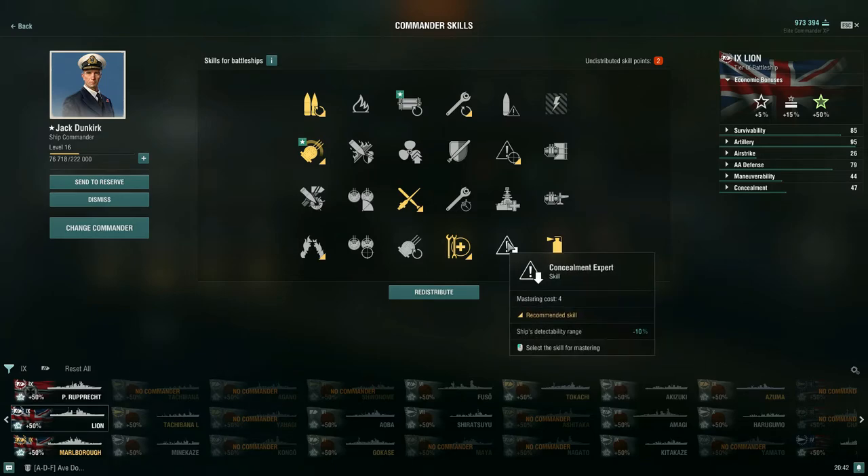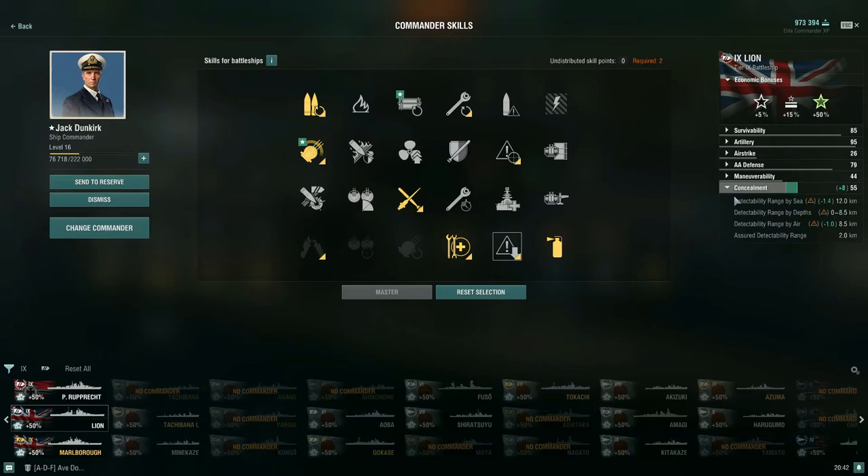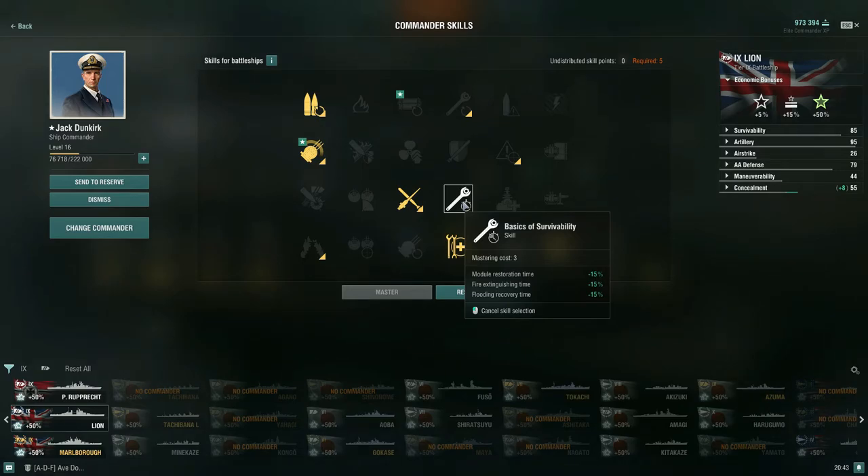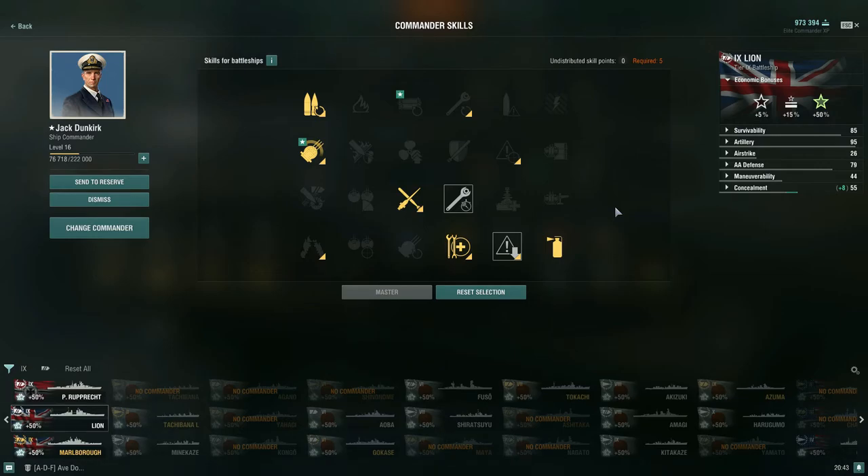For 18 points, pick up Concealment Expert — getting detection range by sea down to 12 km versus 13.4, and by air down to 8.5 from 9.5. For 21 points, I'd pick up Basic Survivability Expert: modular restoration time negative 15%, fire and flooding recovery time negative 15%. This means you're not burning or flooding as long, making you an overall much tankier tier 9 battleship despite the poor health pool compared to other tier 9 battleships.